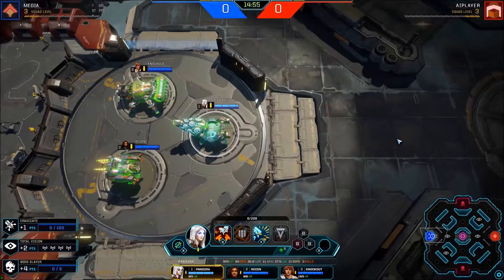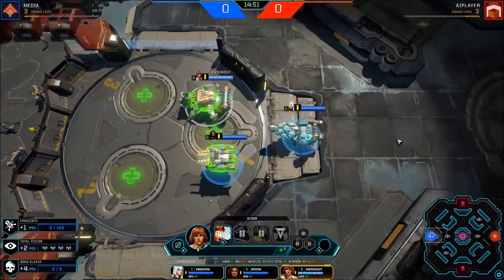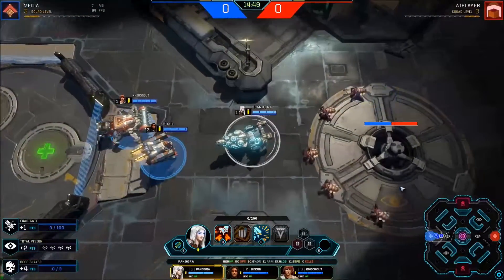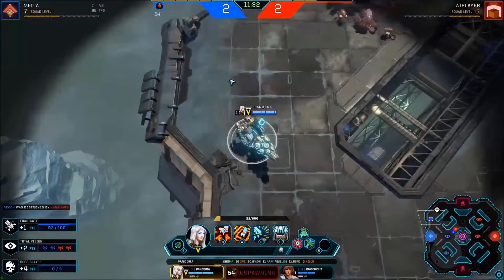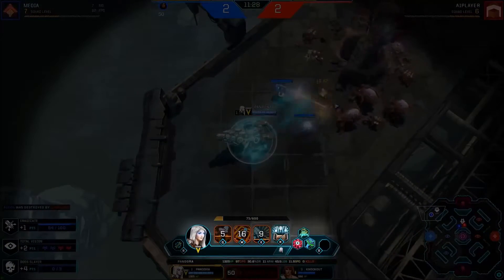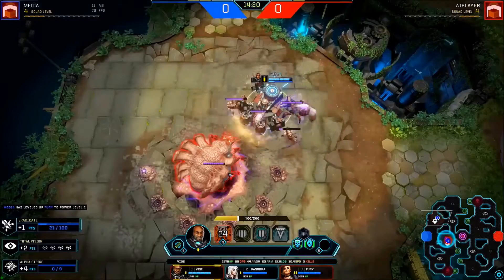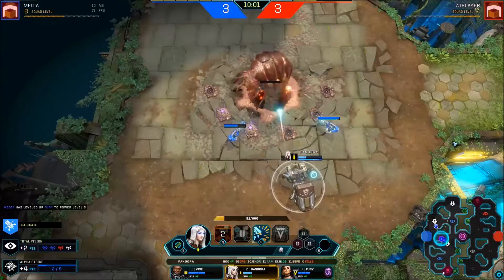Press the buttons 1, 2, or 3 to select a rig, or press 4 to choose your whole squad. Move the selected rig by right-clicking on a location on the map. To use an ability, press the Q, W, or E buttons. Press R to use your pilot's special move.